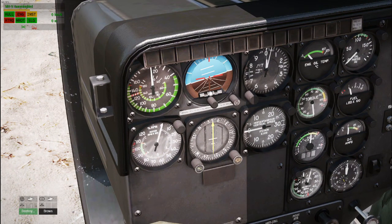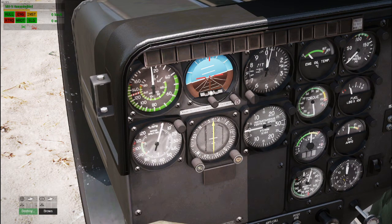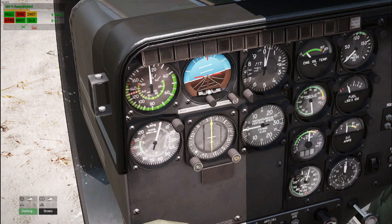The most important instrument for autorotation is your rotor speed indicator. As you can see, 110 to 90 — that arc there — is your green zone, where you want to maintain your rotor RPM so that you still have enough energy to flare out for that final landing.